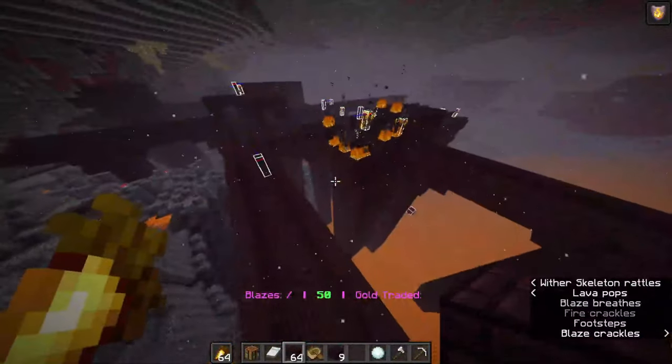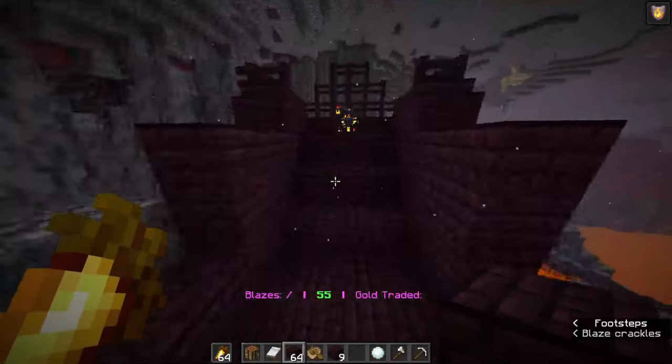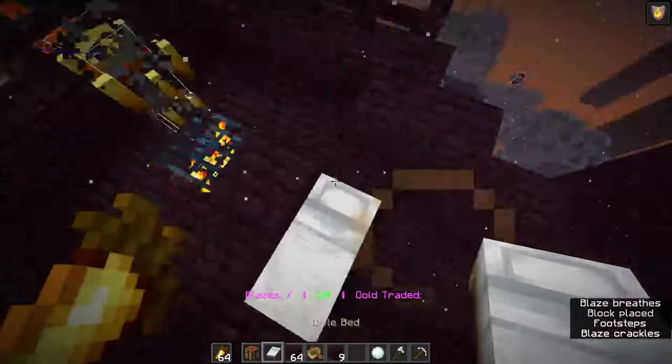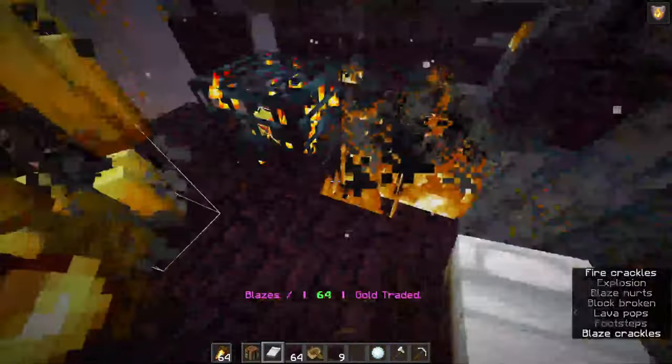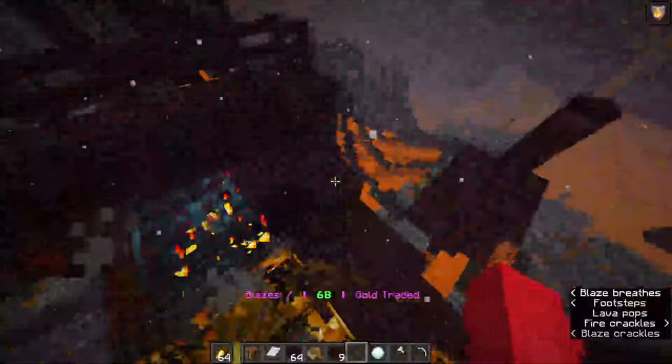I'll see if I can find another spawner to show you the other method, which works as well. Found it. Place a block here, place your bed so the pillow is next to the block, and blow it up. This one keeps the backside and does less things — it takes out fewer blocks, but it's less risky.